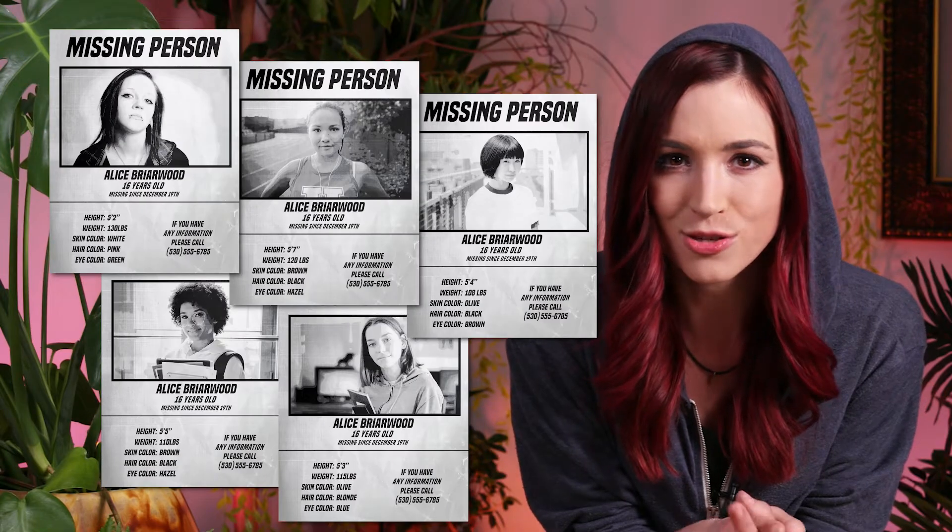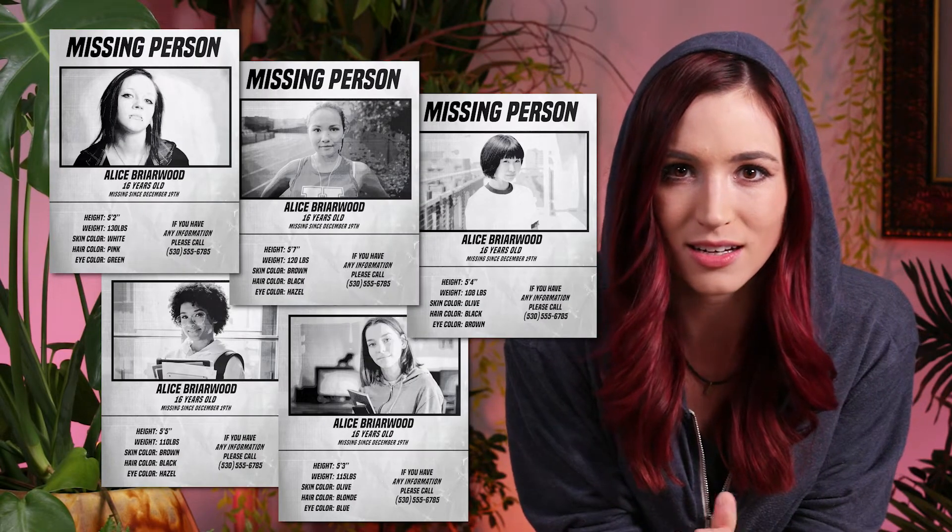In this silent RPG, players take on the role of teenagers in the sleepy northern California hamlet of Silent Falls. Their mutual acquaintance, Alice Briarwood, a student at the local high school, has gone missing. Over a two to three hour game session, players will use text messages to communicate with other characters, unearth clues, explore their backstories, and try to solve the mystery of why Alice is Missing.